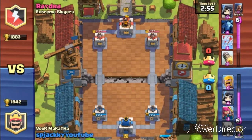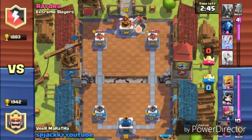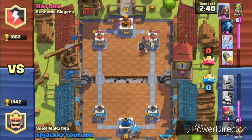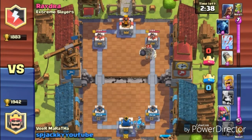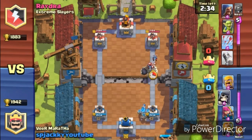Here we are facing Vydra from clan Extreme Slayer. I'm bringing the 5.0 deck. You have to know how to use this deck because it's a heavy elixir deck — you should know which troops to release at which time. He's going with a Royal Giant first, and I'm also going with the Golem first because Golem can distract the Royal Giant and push him back.